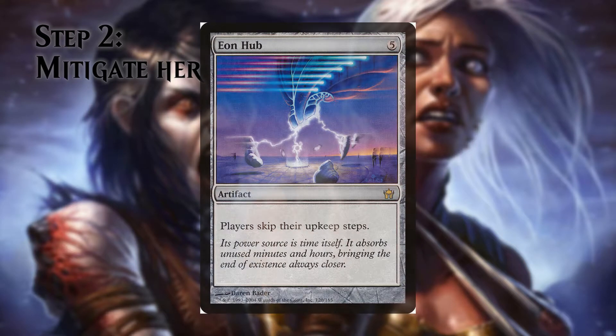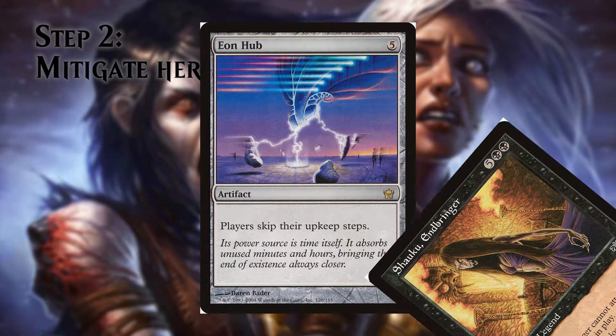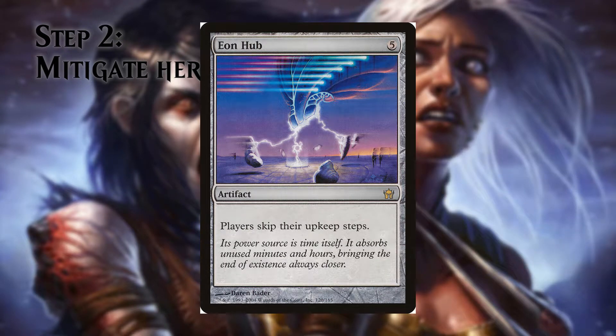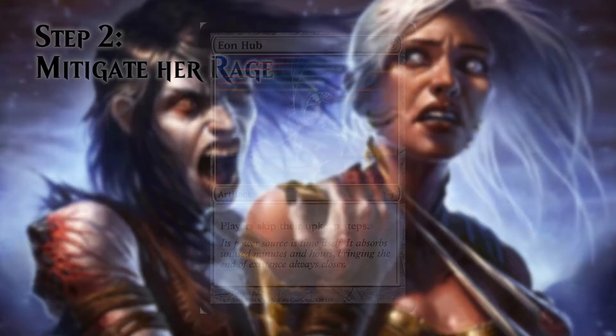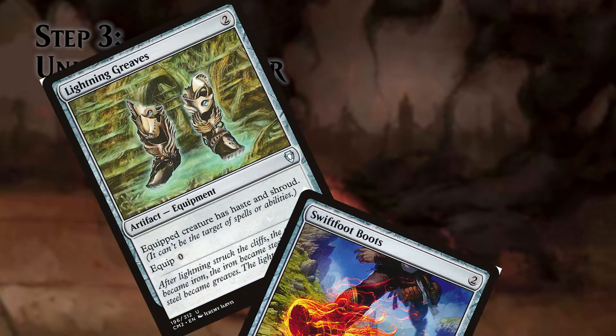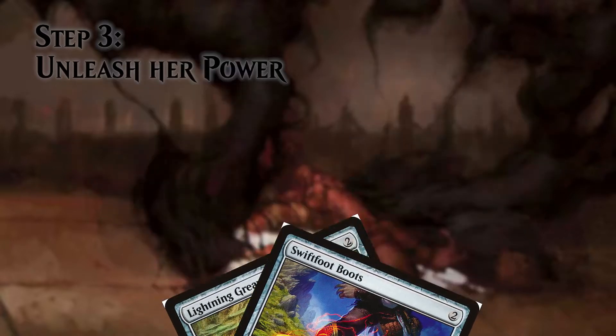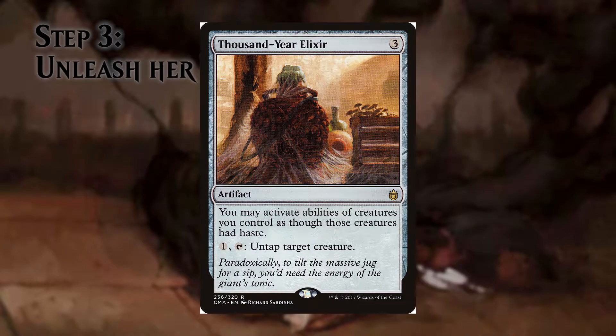However, the real gold in this deck is Eon Hub. It calms our baby once and for all by removing the upkeep costs. Not only that, but Eon Hub also helps us with some nasty cards we'll see later on. Tapping it to exile any creature is brutal, so we are going to exploit it. Lightning Greaves and Swiftfoot Boots not only protect Shaoku but also let her exile as soon as she hits the ground. Thousand-Year Elixir lets us tap her to exile as if she had haste, and paying 1 and tapping the Elixir lets us untap her to either attack if she's alone, or exile again.